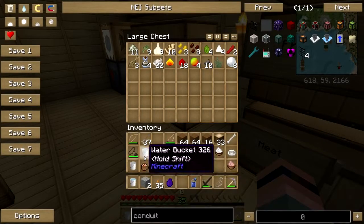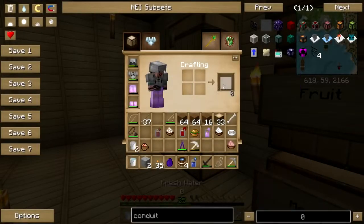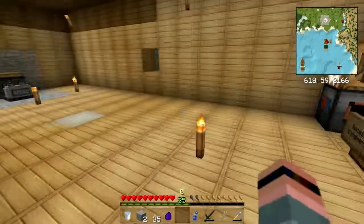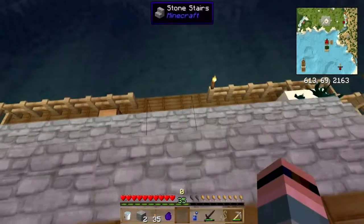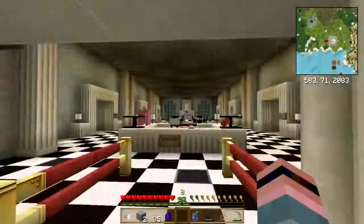Let's put the stuff away that we don't need anymore. I'm gonna turn these into fresh water and put them away. Oh boy - no more blood moon. Let's go take some stuff to the museum, shall we?